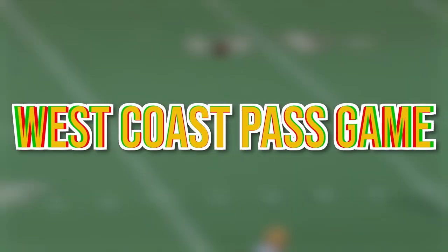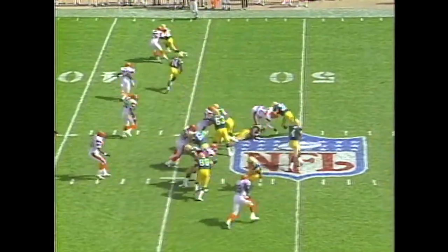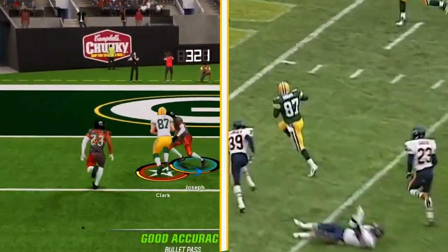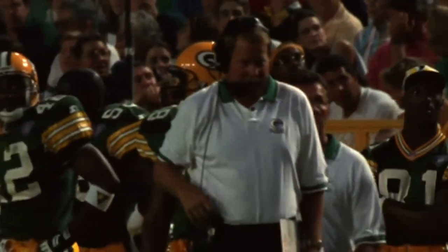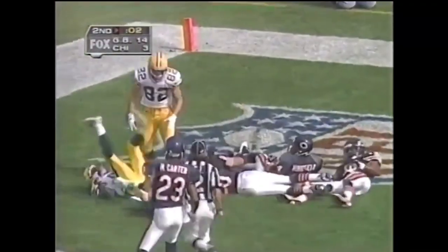When Mike Holmgren was hired from the San Francisco 49ers to the Green Bay Packers, he brought the West Coast offense along with him. This offense utilized quick release throws in a horizontal passing scheme, fitting perfectly with Brett Favre's skill set. His adaptation of the West Coast principles allowed the Packers to exploit defenses, opening lanes for receivers, relying on Favre's quick release and timing with his wideouts. This system added structure to the offense because Brett Favre was a gunslinger who could get wild.